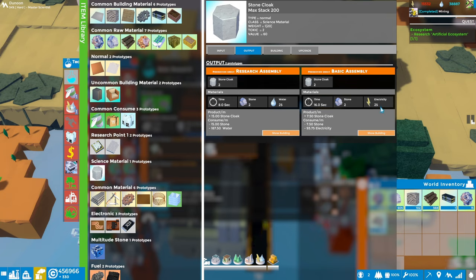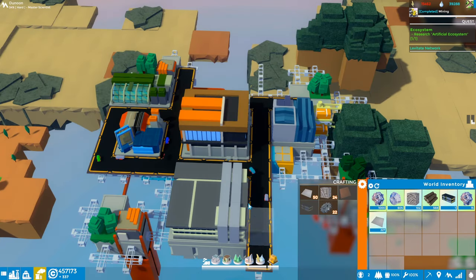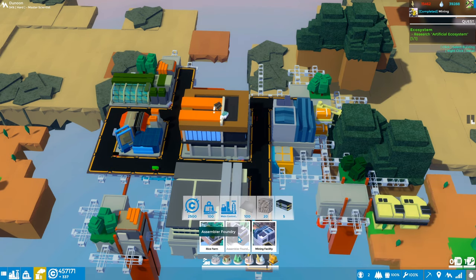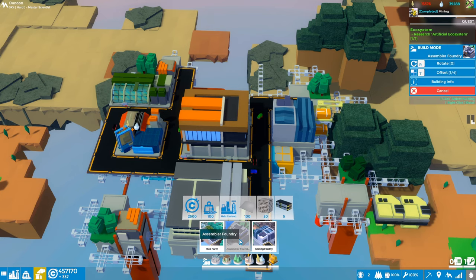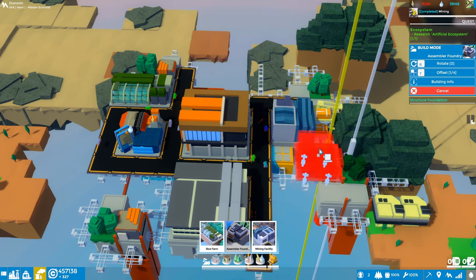In the basic assembly it takes two stone and 25 electricity. Now let's do this basic assembly thing - if I click 'show building' it brings up the assembler foundry. That's a building we just unlocked. Let me get rid of all this and look at factories - there's the assembly foundry. I think if I click this, okay, it's going to let me place the assembly foundry just like we've done with all our other buildings.